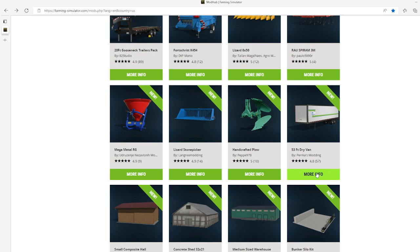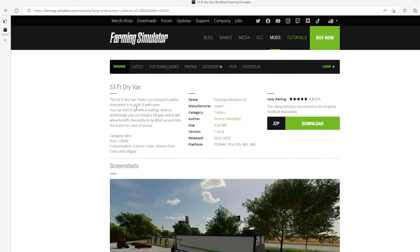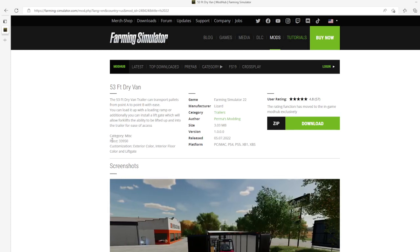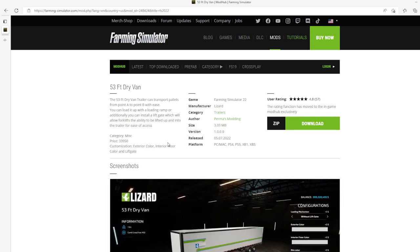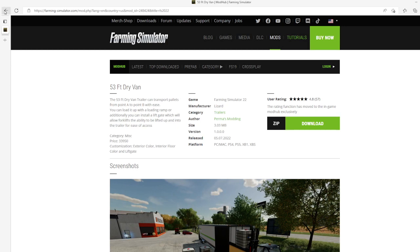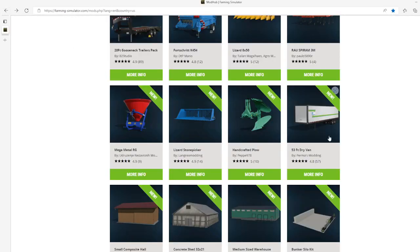Then we have the 53 Foot Drive Van by Permas Modem. This is 4.8 stars from 57 users. The 53 foot drive van trailer can transport pallets from point A to point B with ease. You can load it with a wooden ramp, or optionally install a liftgate which allows forklifts to be lifted into the trailer. Category: miscellaneous, price $33,950. Customization includes exterior color, interior floor color, and liftgate. File size 3.03 megabytes, version 1.0.0.0, released July 5th 2022.